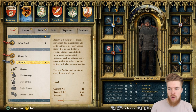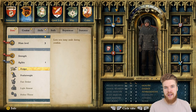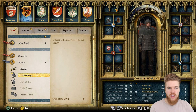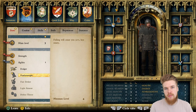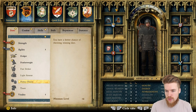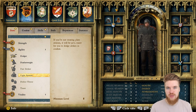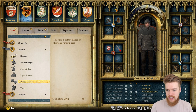Now let's look at agility. We've already got the dodger perk which lets us jump aside during combat — you actually get taught this in the main quest line, as sometimes characters will teach you perks. Featherweight — falling will cause you 30% less injury — is quite useful but not really worth a perk point, especially since we only get one perk point every time we level up agility. I'm going to save my agility perk point for later. There are some interesting ones like the light armor skill making it 50% easier to dodge, and fast strike, but right now I'm not investing in agility.